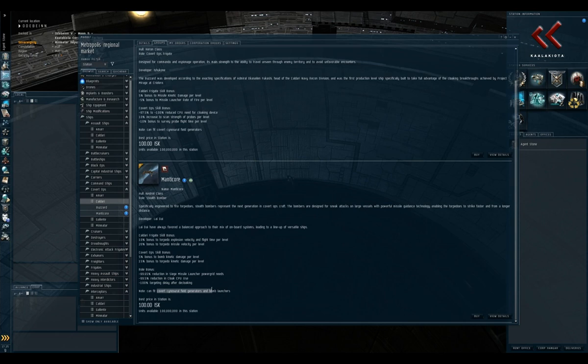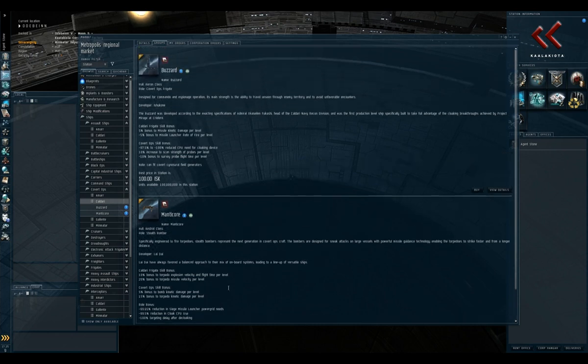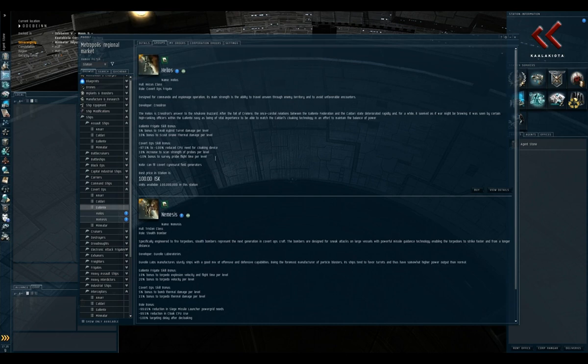After the stealth bomber, covert ops frigates. Like the stealth bomber, they can use covert ops cloaks and fit covert cynosural field generators. However, they lack the damage capability of the stealth bomber, so they're mostly used for scouting. They have bonuses to scanning, allowing them to scan down enemy ships. They're not really suitable for live fire combat — you'd use them to find ships for other people or to scout fleets.